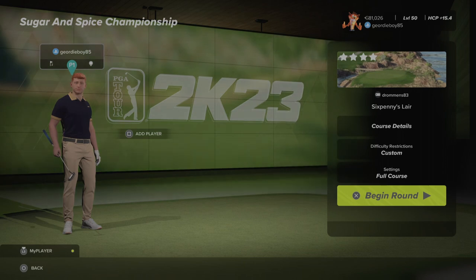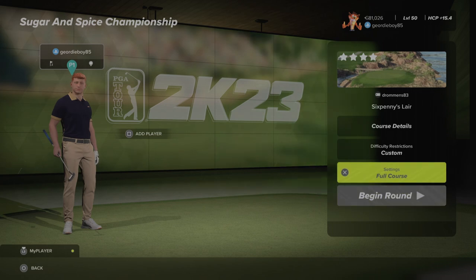Hi there and welcome back to the channel. We're playing early 1981's World of Golf Society. It's the Sugar in Space Championship at 6 Pennies Lair by D-Romans83. Let's have a look at the settings for round number one.